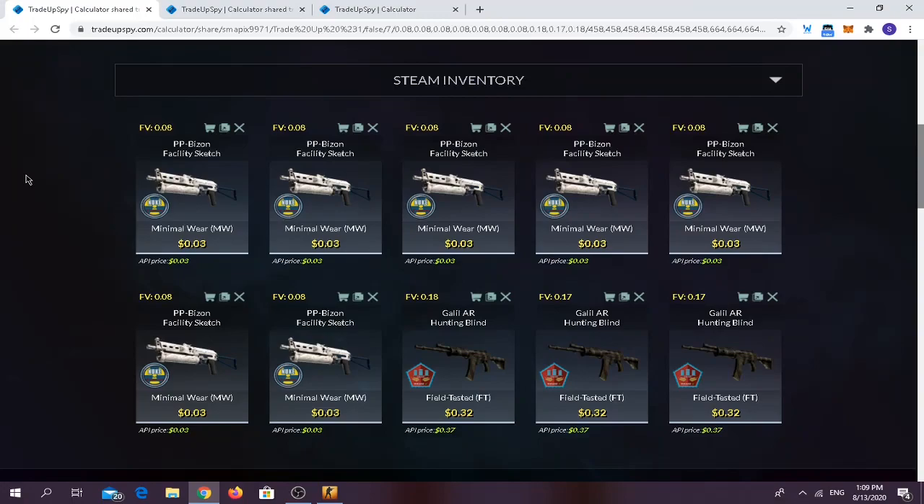For the first trade-up, it's an industrial grade trade-up. You need to use seven skins from the 2018 new collection — I chose the PP-Bizon because it's very easy to find. You need minimal wear condition, float should be around 0.08 or less. And you have to use around three Galil AR skins from the Mirage collection.